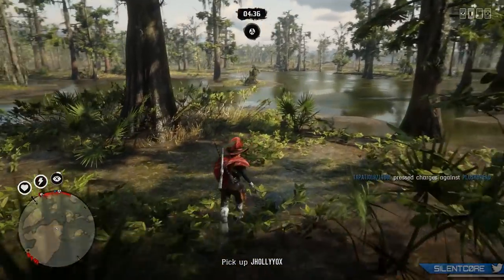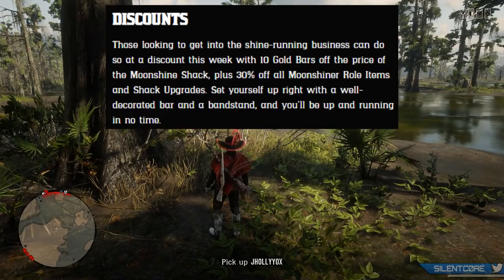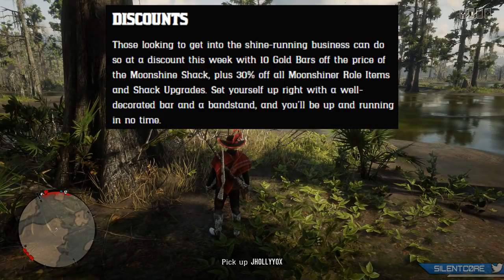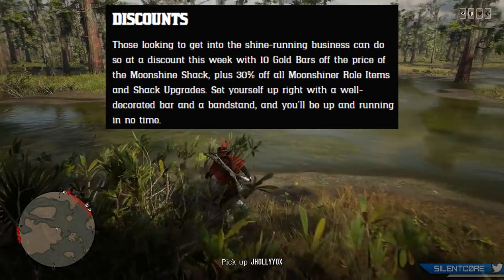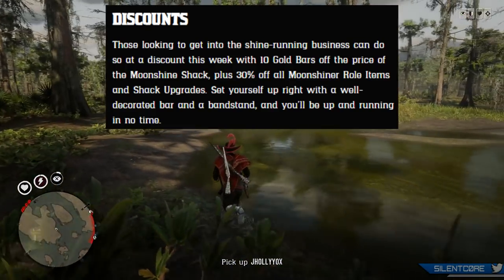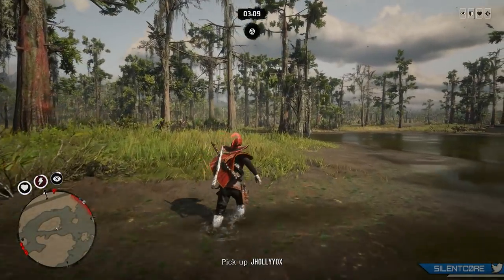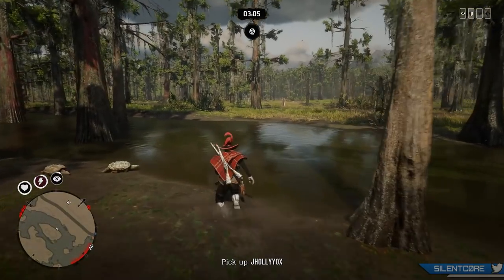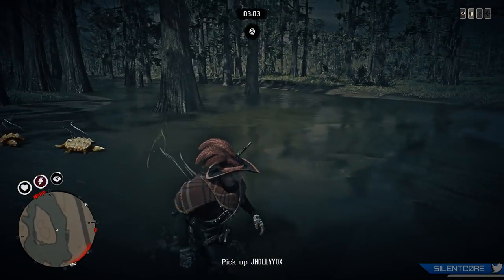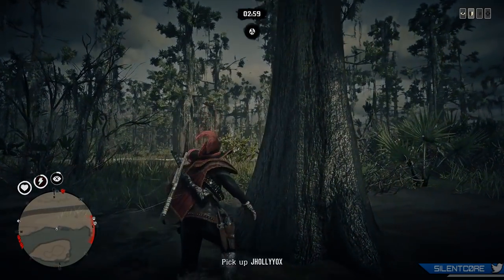The discounts this week are a bit disappointing in my opinion — unless you're a new player these probably aren't going to be all that relevant to you. But those looking to get the shine running business can do so at a discount this week with 10 gold bars off the price of the Moonshine shack, plus 30% off all Moonshine roll items and shack upgrades. The shack upgrades include the bar and the band — they don't make your business more profitable, but honestly that 30% discount is a good enough sale to want to buy those.